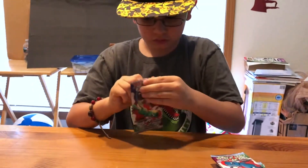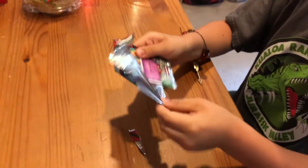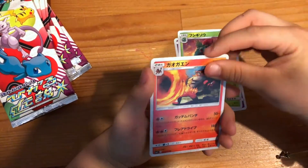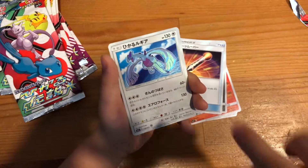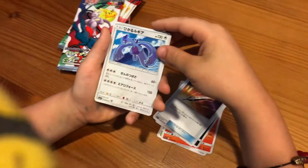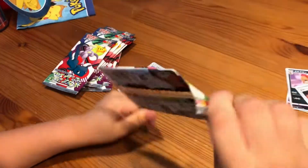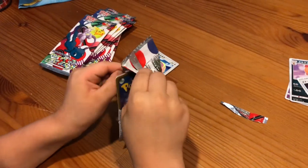Okay, we got Golett, Ivysaur, Swinub, and Scrafty. And — Shining Lugia rare! Holy cow, guys! So this is a holo, but the Lugia is textured, which is pretty cool. It's shiny! Let's put that right there. Wow, first pack of magic, guys!